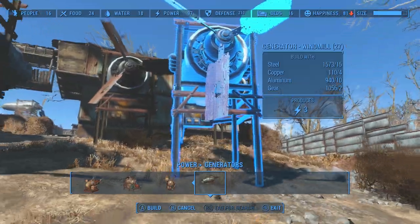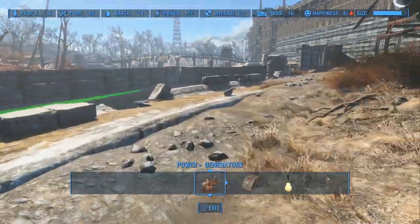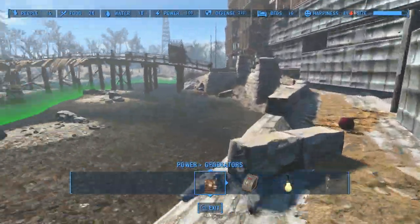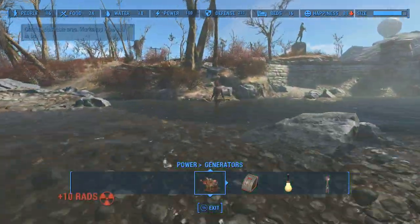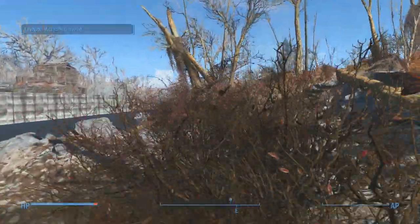And then if we go across the water — if we can — we can take a look and see what it looks like. So we'll just jump across here. Here is the provisioner. She's supposed to walk between settlements but she always just spends all her time in the water here.